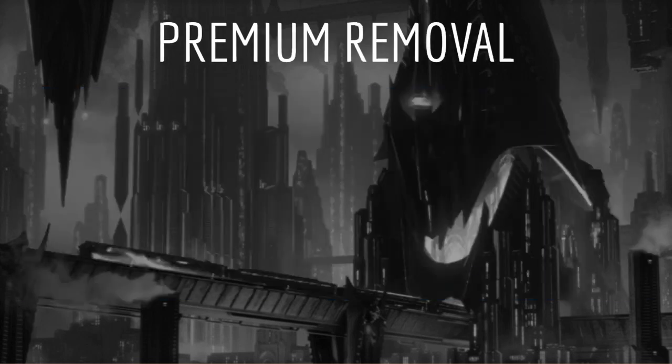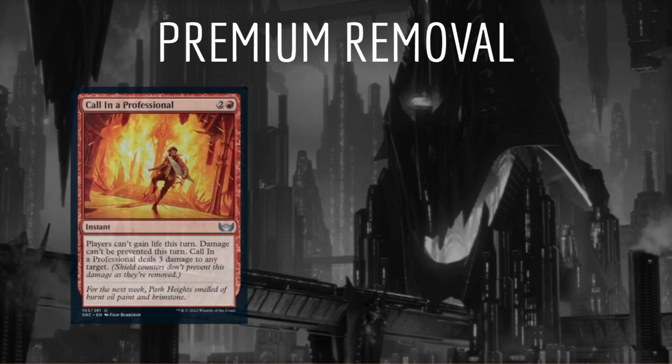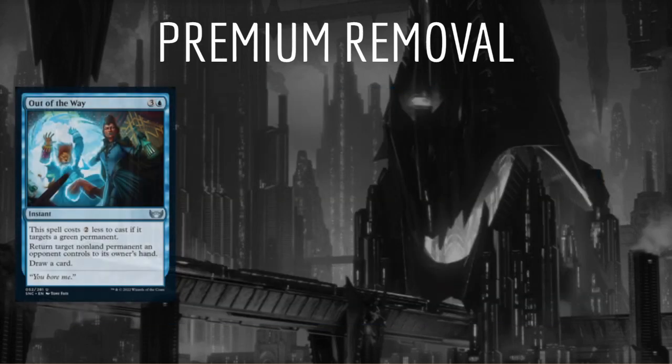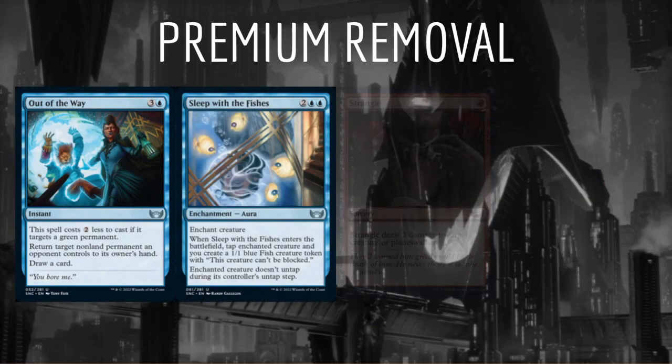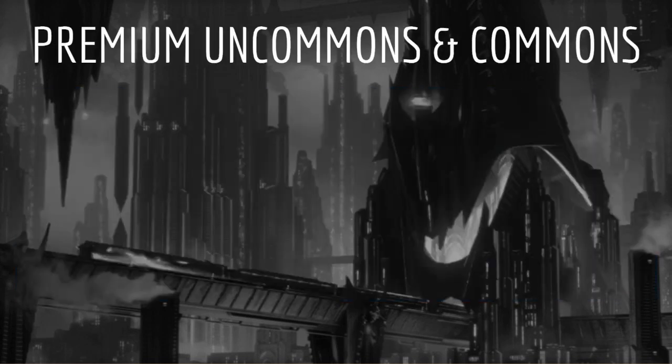Next we're looking for our premium removal. This is cheap, flexible, and mono-colored. These are cards like Call in a Professional, Grizzly Sigil, Murder, Out of the Way, Sleep with the Fishes, Strangle, and Whack. Pick the best removal spells.